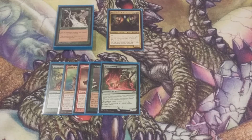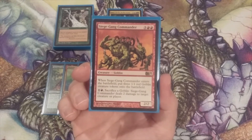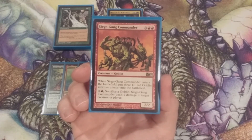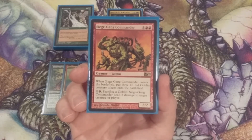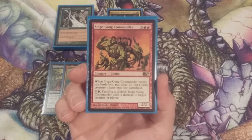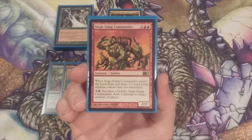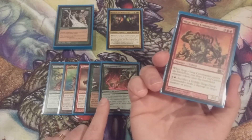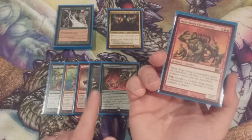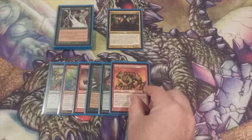Rounding out the top six, card number six is Siege Gang Commander for three and two red — a 2/2 goblin. When it enters the battlefield, we create three 1/1 red goblin tokens, and we can tap one and red to sacrifice a goblin and deal two damage to any target. For five mana we get four total bodies, the same investment-to-return ratio as Deranged Hermit and Deep Forest Hermit.